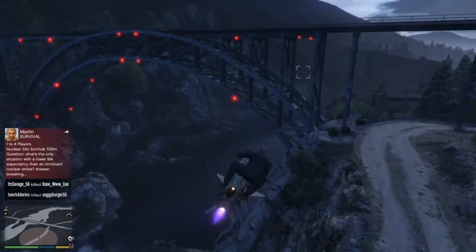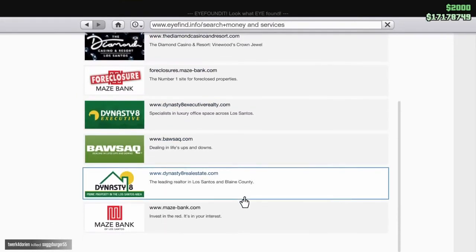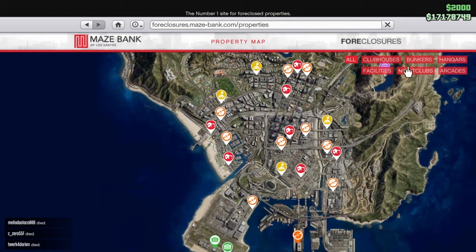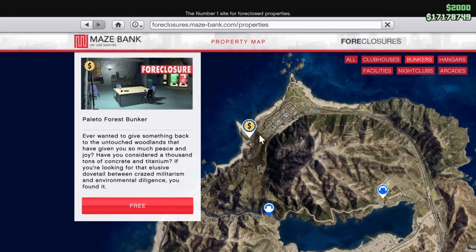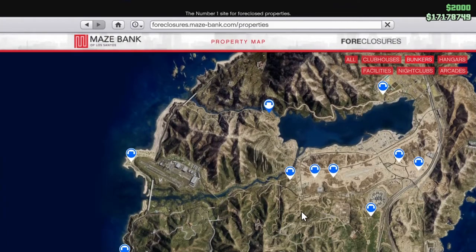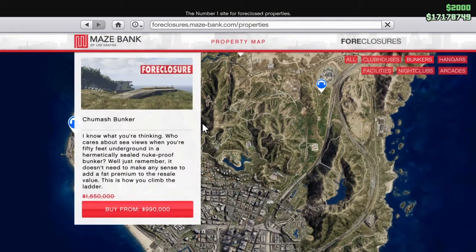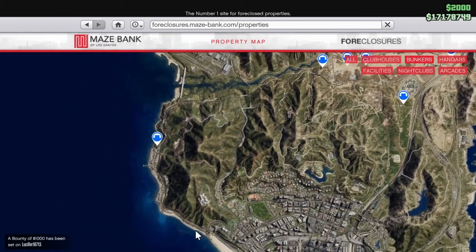So let's get this thing started. First of all I'm gonna go to my bunker, but you can go ahead and find your bunker on the internet. Once you do that, go to money and services, then go to foreclosure. Once you do foreclosure, go to the filter and just press bunker. I recommend obviously getting the cheapest one possible — this one is $700,000 and it's also free if you have the Criminal Enterprise Pack. I recommend getting something closer to the city if you have the money. This one is 1.4 million, actually 2.37 million, but this week there's a discount so you can get pretty much 50% off.